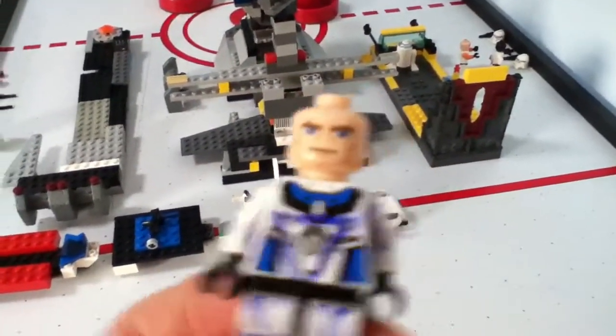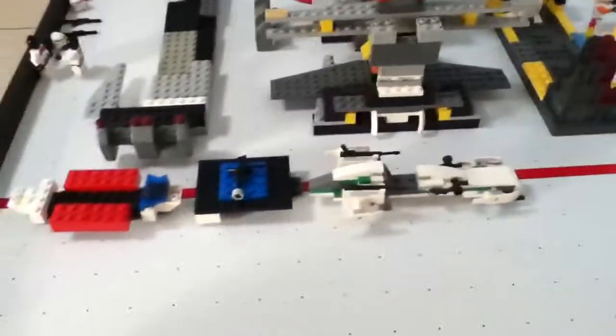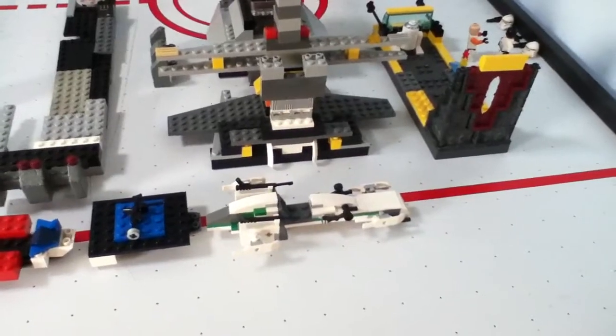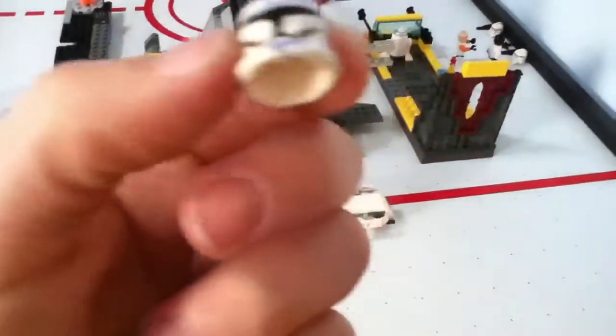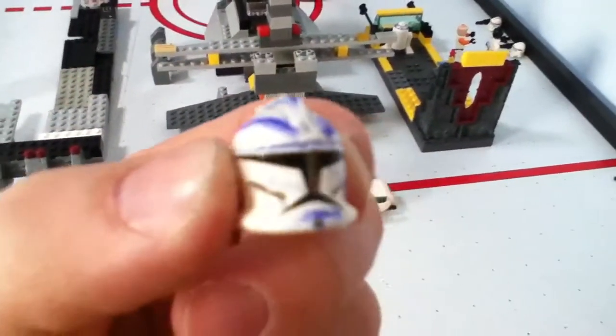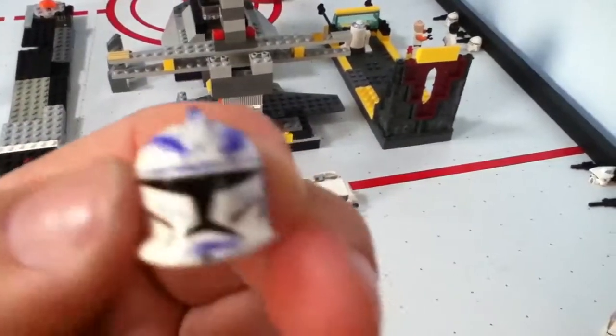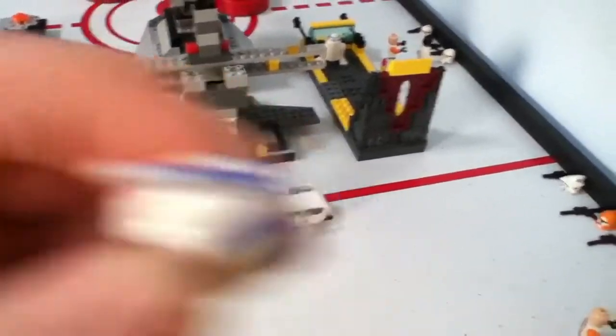A bit more blueish. Let me just get his helmet. Here we are. Do you like it? Blue helmet. Blue thin tail thing. Well, that's that.